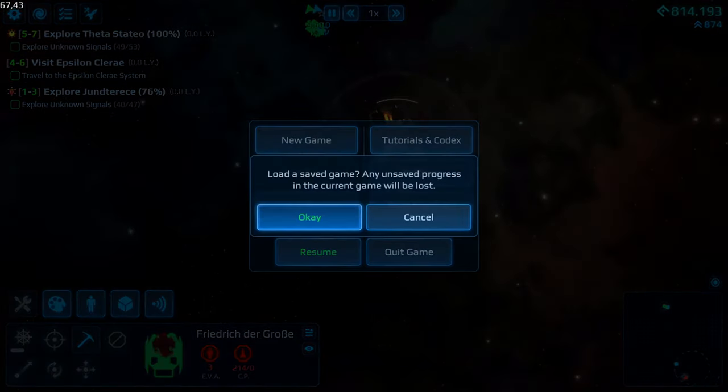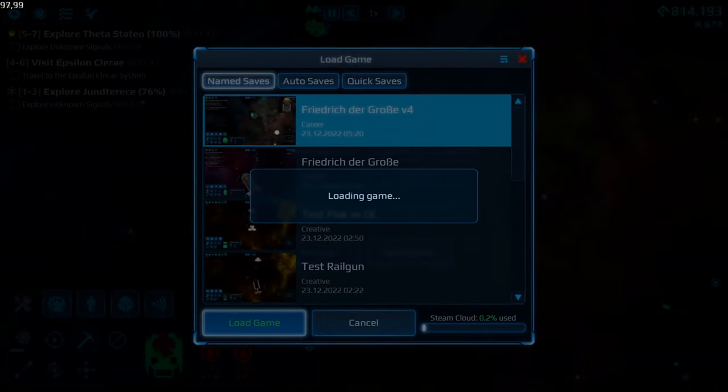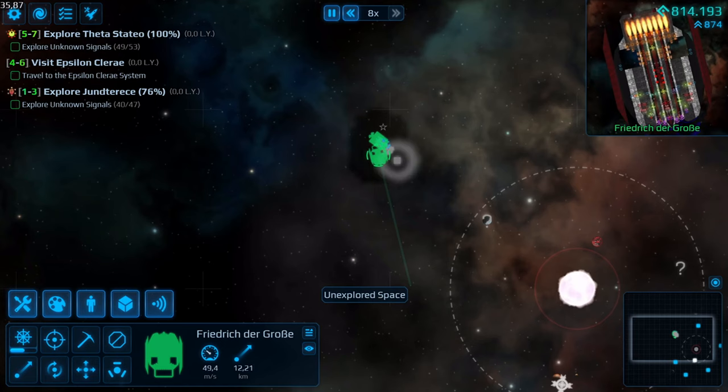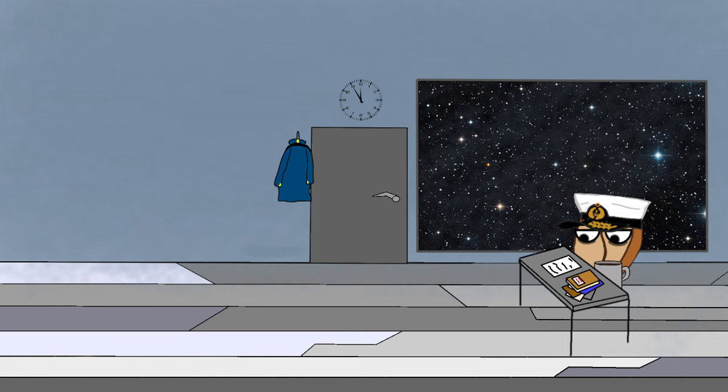And number four: if you want to brute force early bases, either invest into railguns, EMP missiles, or try your best with shields. Especially ion bases are painful with pure close-range ballistic setups, since ion weapons increase in damage the closer you get and are dead accurate. I hope this video was at least halfway informative — if you have certain things you want a guide to, feel free to suggest it in the comment section.